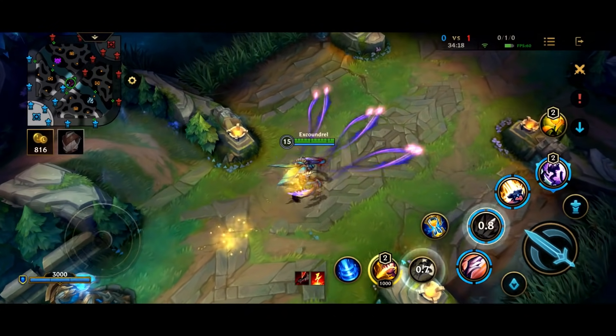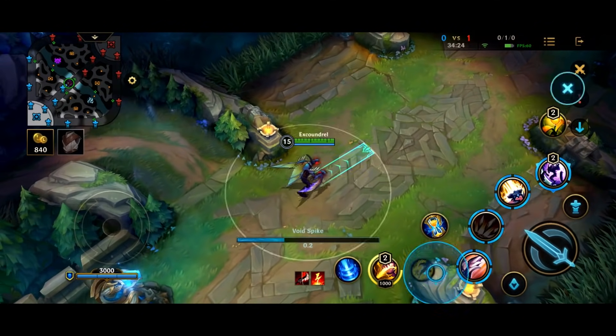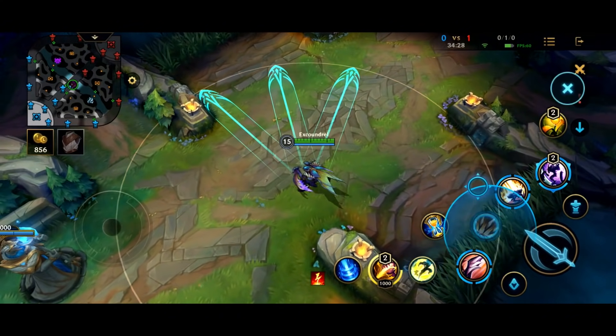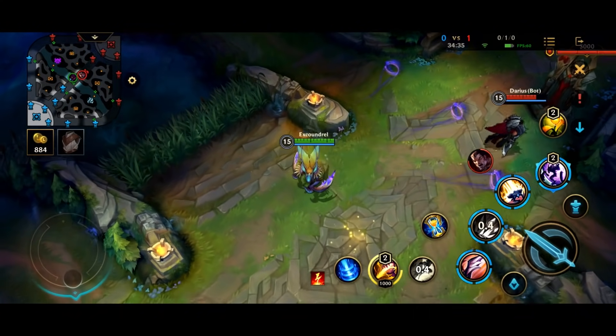Okay, there is a little flash combo you can do — literally about the only cool flash combo with Kha'Zix. You can use Void Spikes then flash, but they will always cast in the direction that you've cast them, in terms of the angle. They'll always cast in the angle that you've actually ended up casting them.